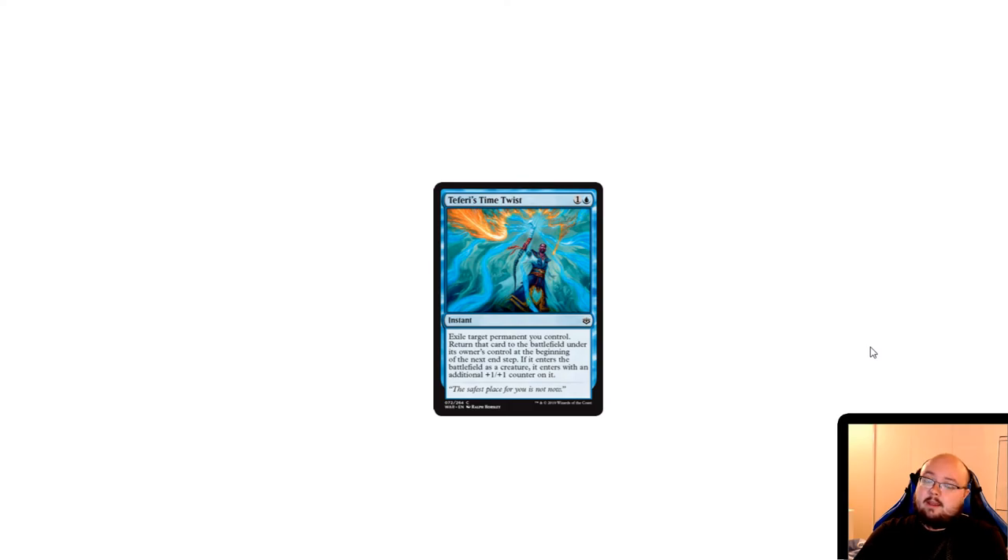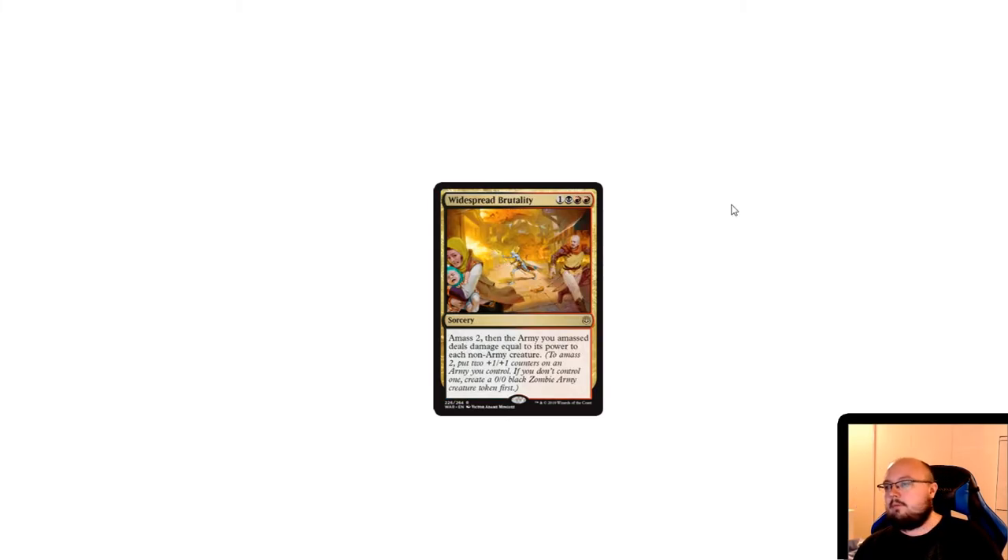Teferi's Time Twist is a two-mana instant, and I think it might be the new Dive Down because it buffs the creature as well. Exile target permanent you control; return that card to the battlefield under its owner's control at the beginning of the next end step. If it enters the battlefield as a creature, it enters with an additional +1/+1 counter on it. So it removes a permanent from play in response to removal and brings it back +1/+1 stronger — all for two mana. I think that's quite good.